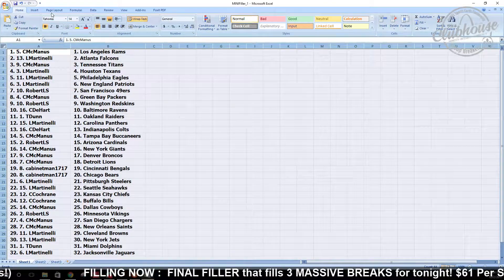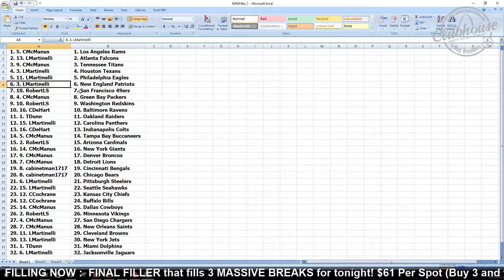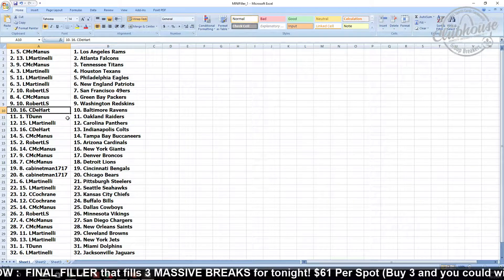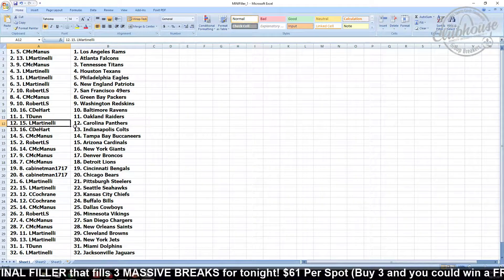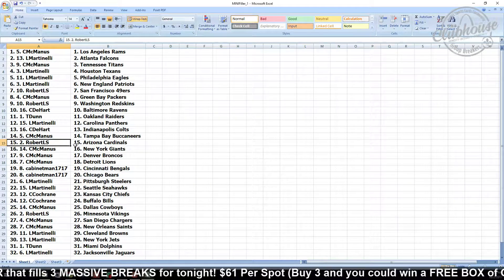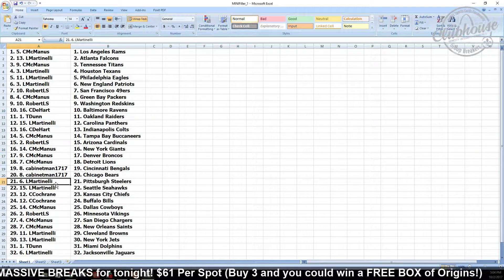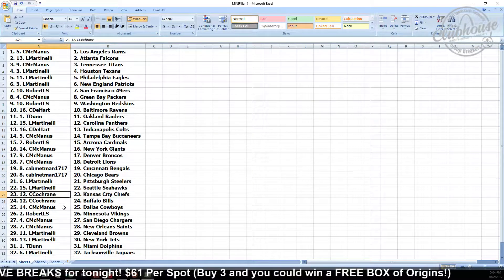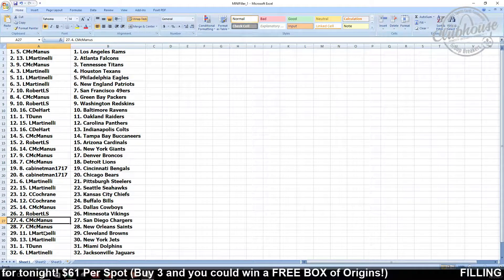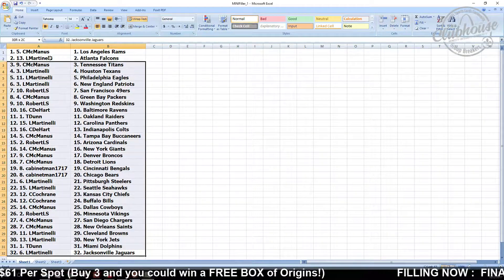Carl gets the Rams, Lewis the Falcons, Carl the Titans, Lewis the Texans and Eagles and the Patriots, Robert the Niners, Carl the Packers, Robert the Skins, Cody the Ravens, T. Dunn the Raiders, Lewis the Panthers, Cody the Colts, Carl the Bucs, Robert the Cardinals, Carl the Giants, Broncos, and Lions, Jason the Bengals and Bears, Lewis the Steelers and Seahawks, Chuck the Chiefs and the Bills, Carl the Cowboys, Robert the Vikes, Carl the Chargers and Saints, Lewis the Browns and the Jets, T. Dunn the Dolphins, and Lewis the Jags.